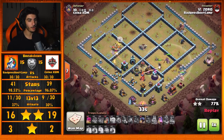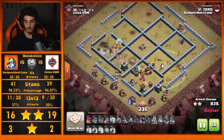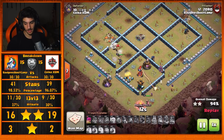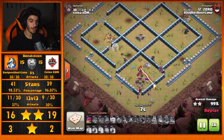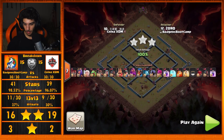The Royal Champion goes down to the single-target Inferno, which is a bit unfortunate. It gets a little close near the end, and it might just be the King diving through who takes down the Inferno. That Queen stays alive the entire raid, and eventually the King steps up with the help from those few Wizards and the Queen to take down the Inferno and secure the 3-star for Zoro. Fantastic raid, getting it done.